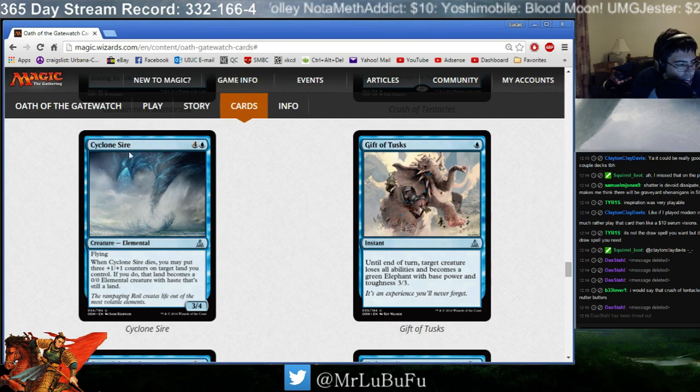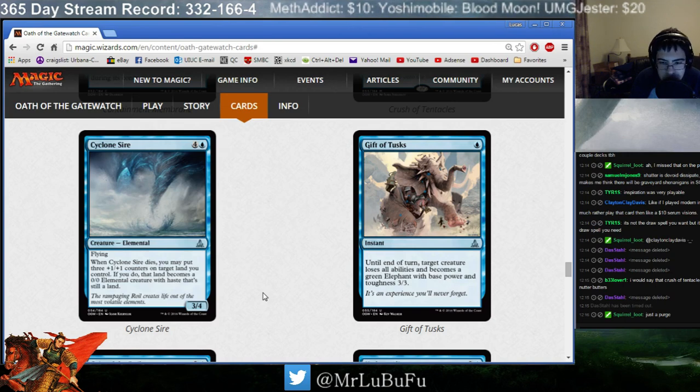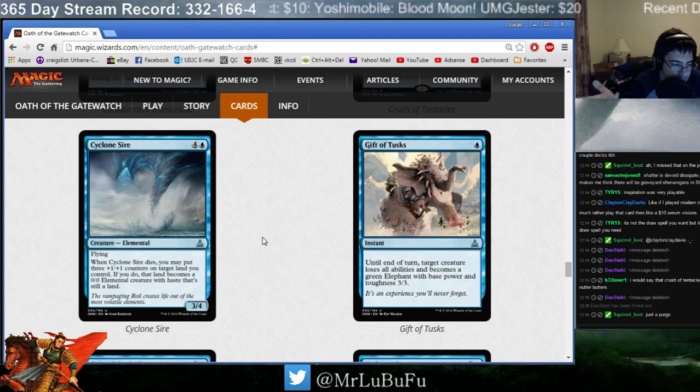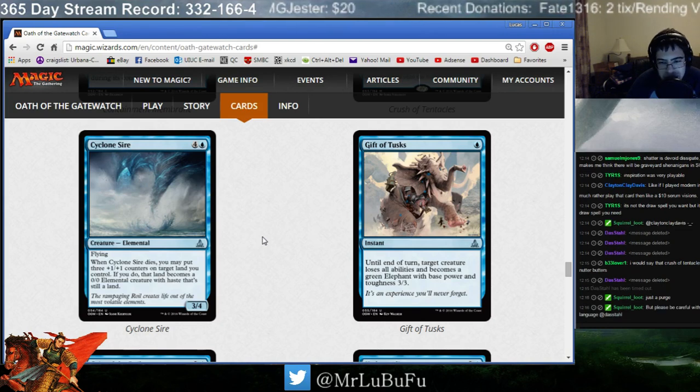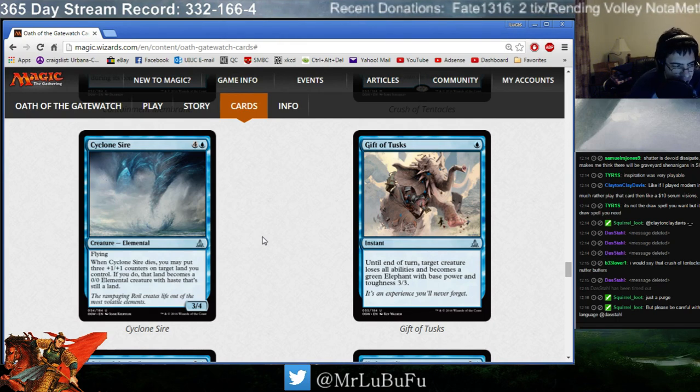On to Cyclone Sire. Five mana, 3/4 flyer. As I said, I like my 5-mana 3/3 flyers with upside, and this is a 5-mana 3/4 flyer with upside — because when it dies, you Awaken 3. That's fine. I think it's actually a little bit better than fine. Certainly you don't want to play too many of them because it costs 5. But a 5-mana 3/4 flyer that gives you Awaken 3 is a very powerful effect. Certainly a card I'm going to play.